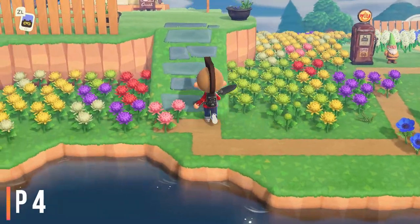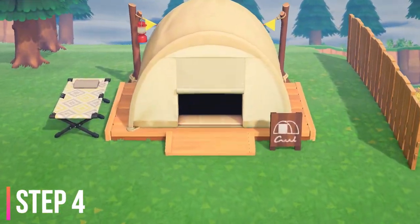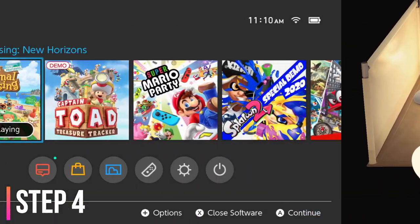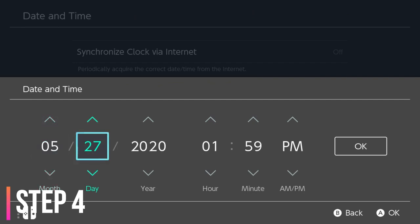Step number four is if there is a campsite visitor, then be sure to go and check it out. See who it is. If you don't like the villager, then simply save the game, exit the game from the Switch's home screen, and start the process over by beginning at step number one.